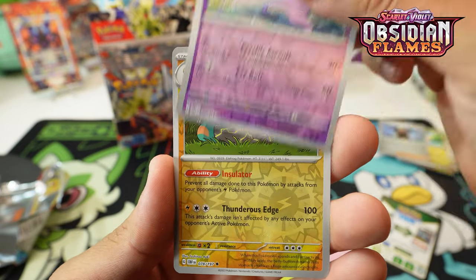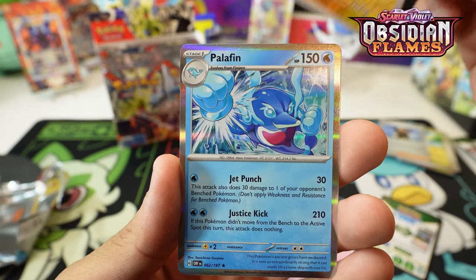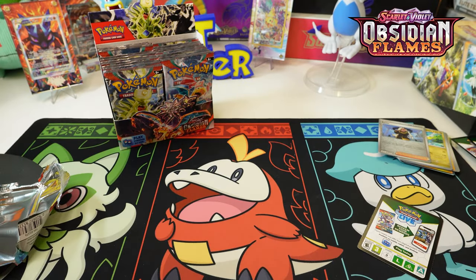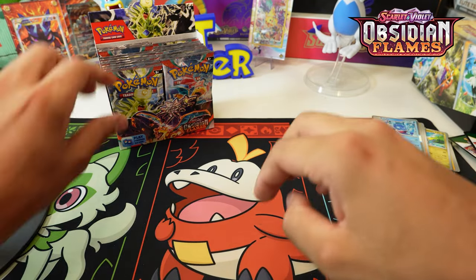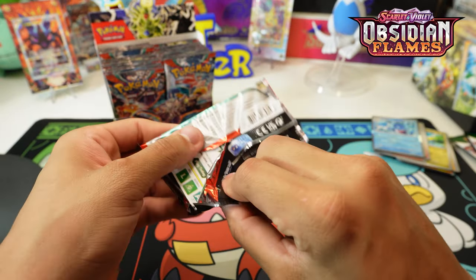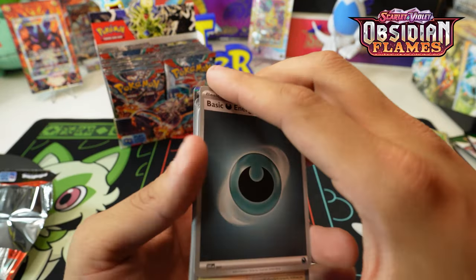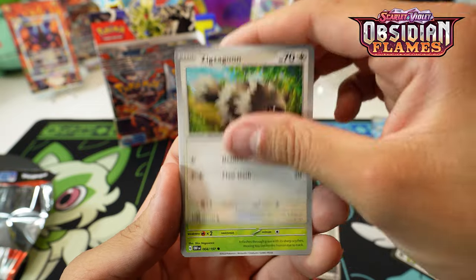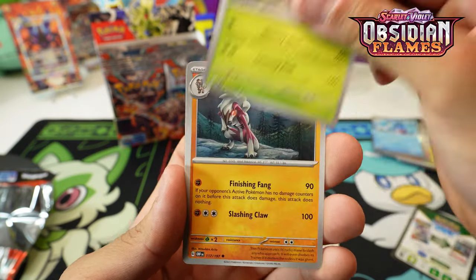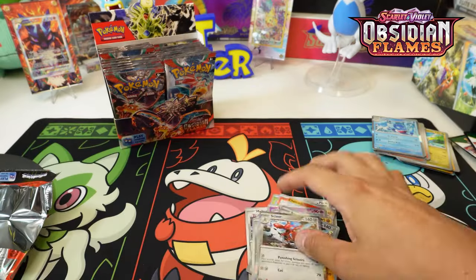Espeon reverse - really sweet. Belly Bolts - hope we pull the illustration rare, super nice card. Palafin in the back. I definitely wouldn't mind the regular Charizard EX either. That thing's a powerhouse - competitive play is definitely going to be shaken up. I think it's a little OP to be honest. Scissor in the reverse, Varoom, and another Scissor regular.